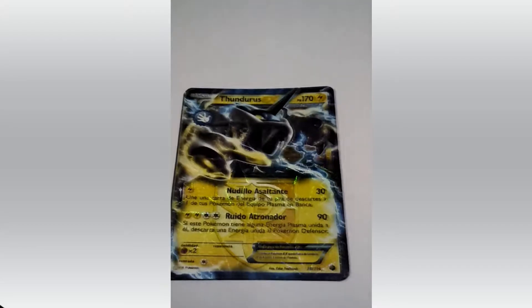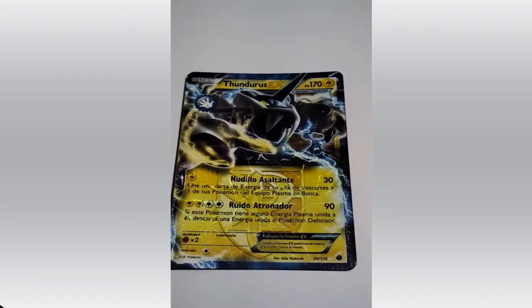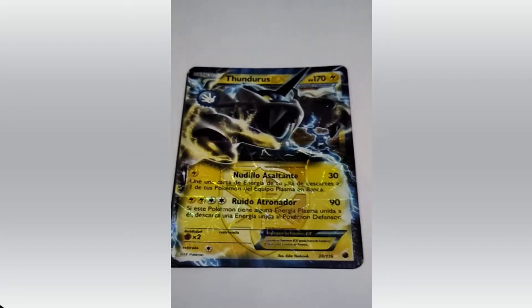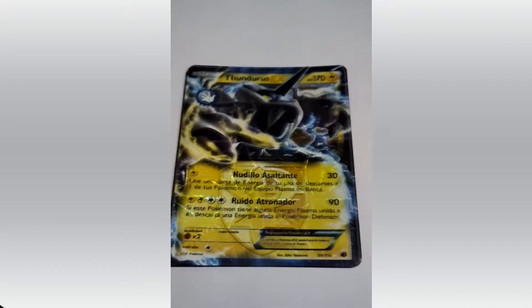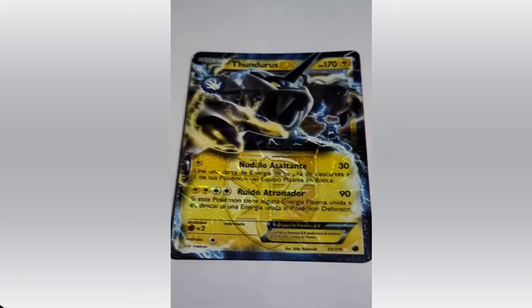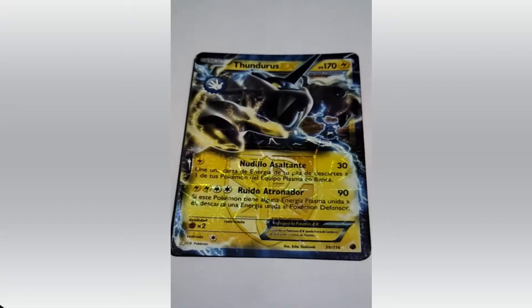Thunder, Thunder, Thunder awaits you. That's right — Thundurus awaits you. HP 170. That's a Thunder type Pokemon. This is also Spanish, but I'll try to read it again: Nudilo, Asalattene and Ruidio Altonador.